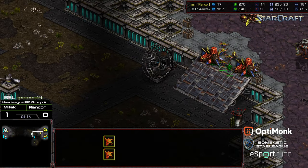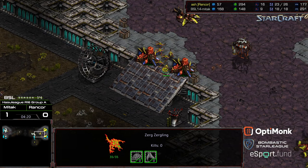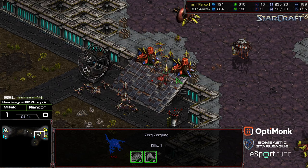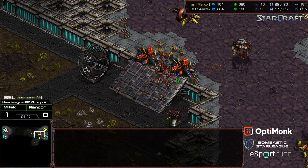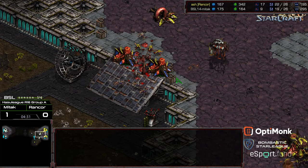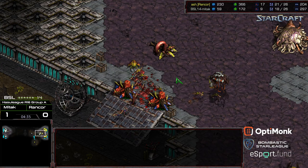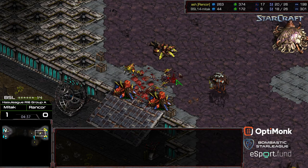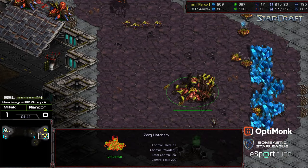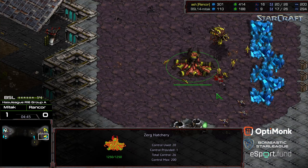Even if Mittak's Zerglings try to go for the Creep Colony, there's kind of a Thermopylae gap — the Zerglings can only come in piecemeal. Mittak now sending all the Zerglings up. One of them has broken through, and another drone is coming off the line to engage in attack as well. Did Rancor flub this? The Zerglings are actually able to sneak through — they're going to transfer out of the natural expansion. One drone down.